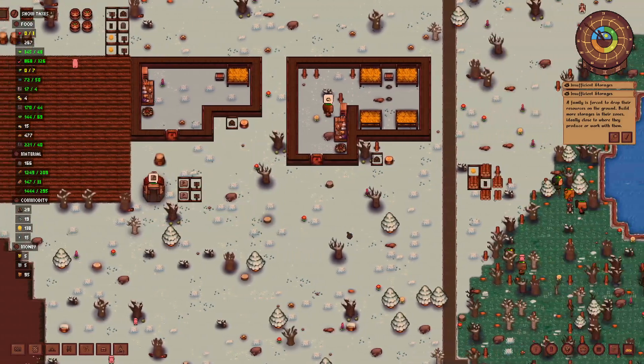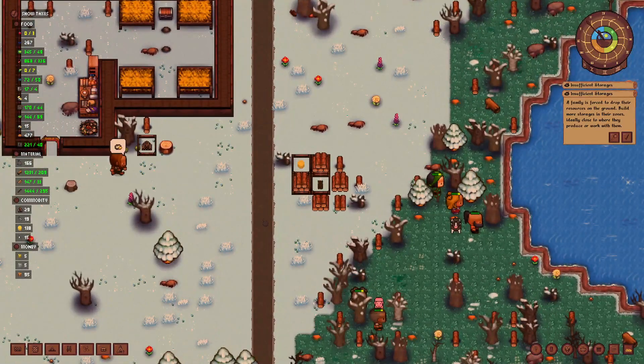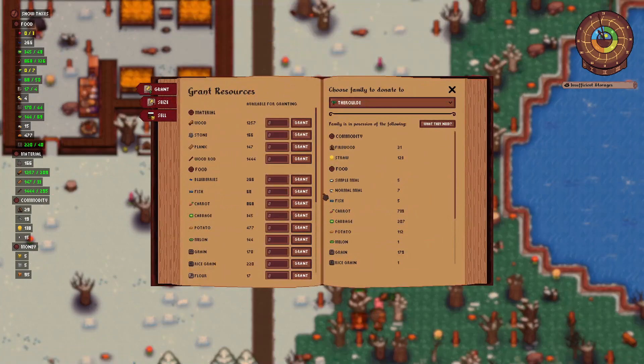The most important update that might affect us is that the game is now smarter in deciding what kind of family it wants, or it will present us to join the colony. They also changed the pricing or the value of coins.